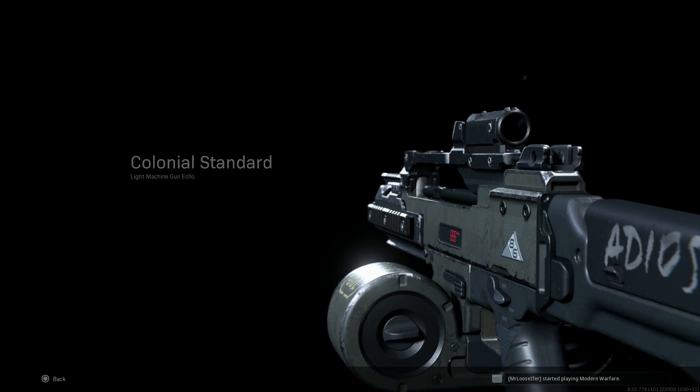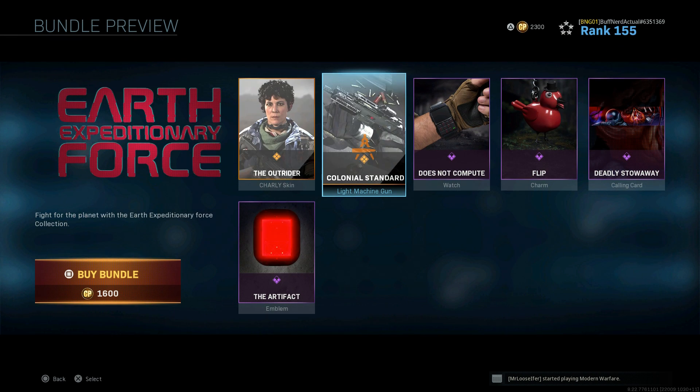Hey guys, Buffman Gaming back today, bringing you another video for our Blueprint Weapons Series. Today we're going to cover an interesting one that was released in store today as part of the Earth Expeditionary Force Bundle, available at 1600 CoD points.